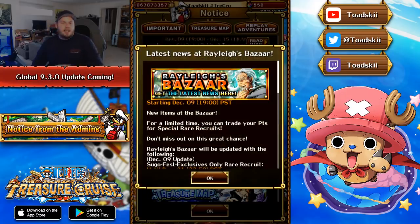The Rayleigh shop tickets are here — they have reset. So you can go over to Rayleigh's Bazaar and purchase a Legend ticket, a Limited Rare Recruit ticket, and three regular Rare Recruit tickets. I wouldn't suggest purchasing any of them aside from the Limited Rare Recruit one, though if you have enough Rayleigh points to get it, make sure to get it, but also have enough in stock to buy other things if you need to, like a Super Evolution Skull.